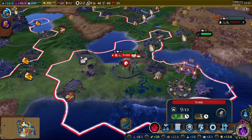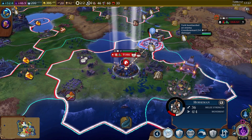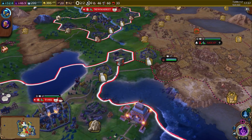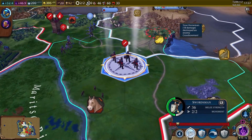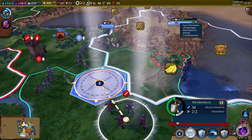Him coming forward is gonna result in his death. I'll even throw the horseman into it — that's the only reason why we built this horseman. Even if the horseman is killed by the encampment, that's fine — he did his job. He killed the archer. Died with honor. He accomplished the task set forth for him.